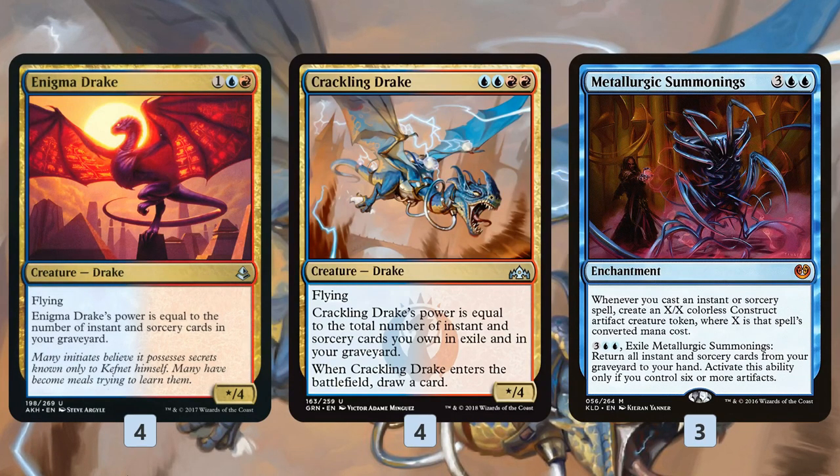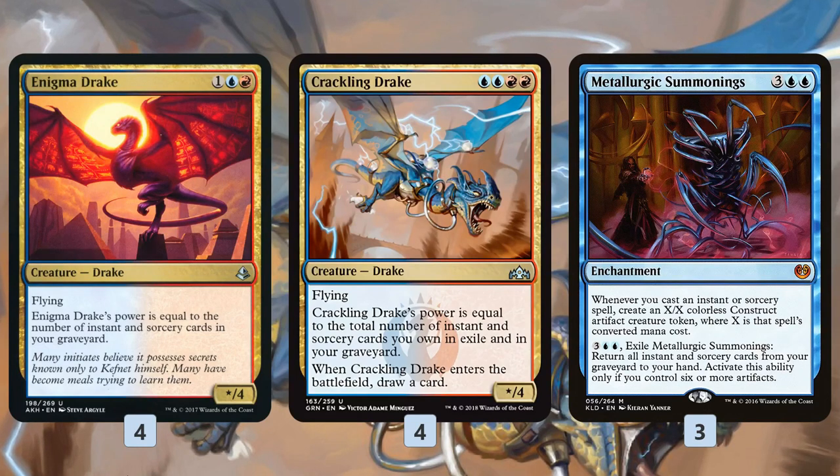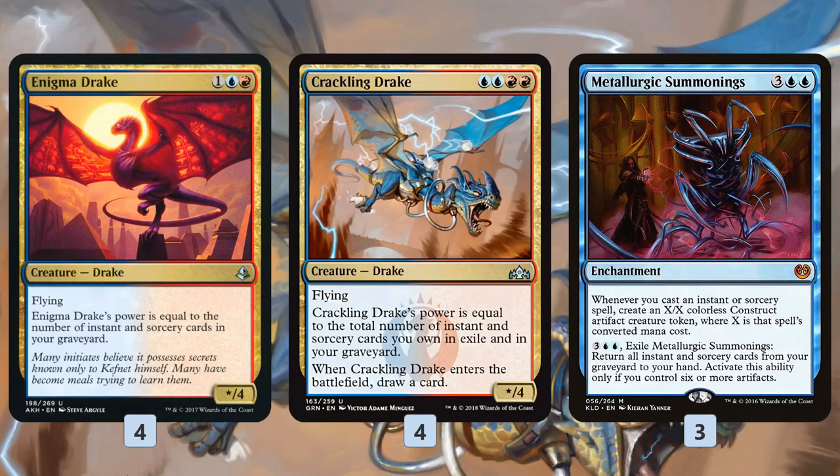Metallurgic Summonings makes small artifact tokens whenever we're casting our cantrips. It's our backup plan if Enigma Drake gets shut down by graveyard hate — we can go wide with a bunch of small tokens as we cast spells. Combined with Crackling Drake, it can make chumps blockers, get back spells from our graveyard if things go crazy, and if it's bad we can always discard it to a Faithless Looting. This is our finishing plan.